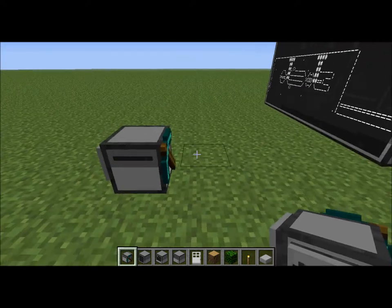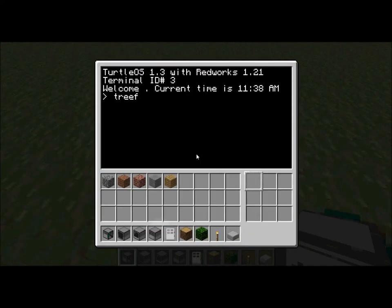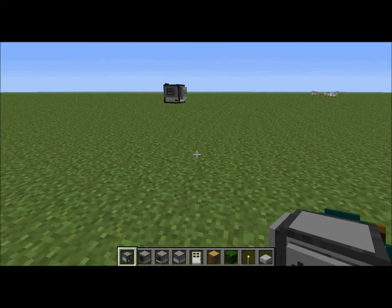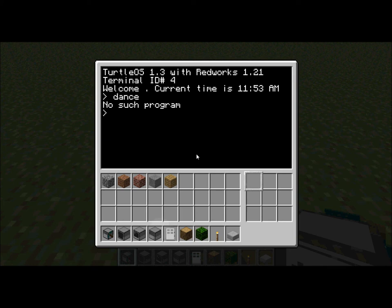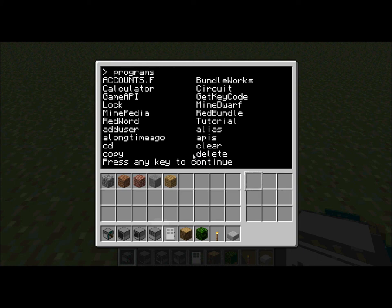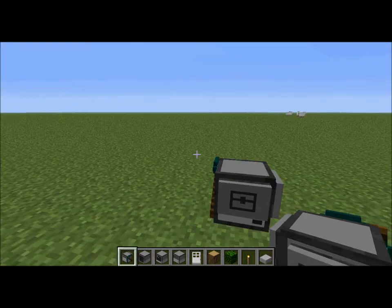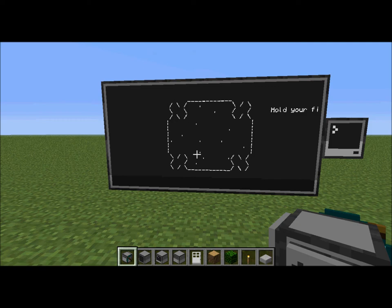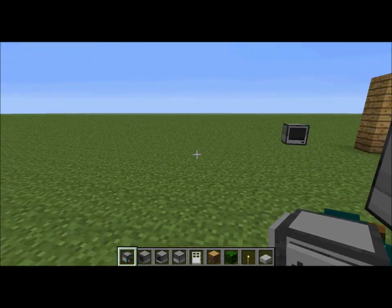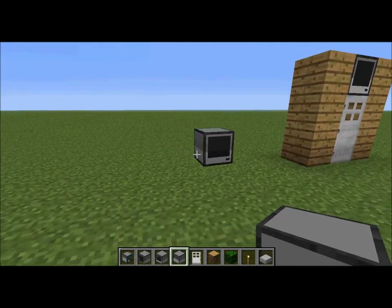Moving on to the next part — turtles, also added in a recent update. They're basically miniature robots controlled by a computer. The program I'm typing in is 'tree farm' — I actually wrote this program to have it plant trees for you automatically. There are the programs you can see. I wrote 'tree farm' to make the robot plant shrubs, but I didn't give it any shrubs to plant — I just wanted to show you the motion of the robot. The turtles can do so many things: give them a pickaxe and they can mine for you, they can collect blocks for you — it's really great stuff.